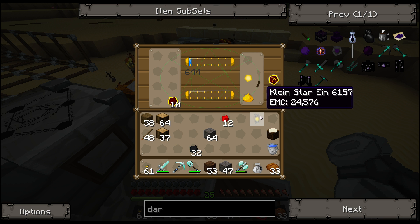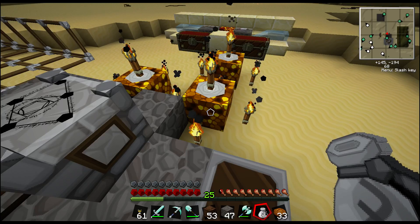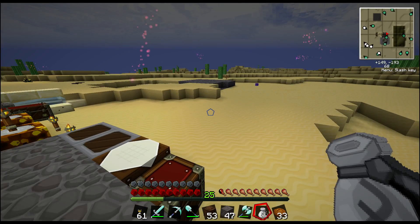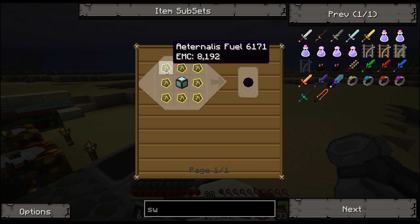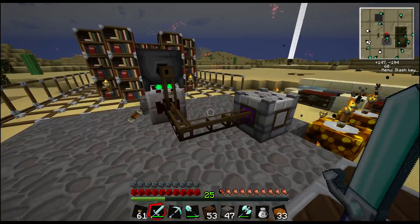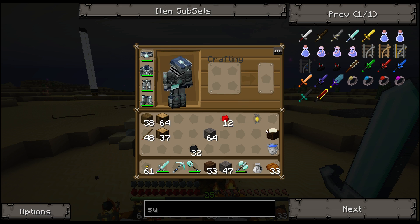The Kleinstar ein, even though it says EMC 24,000, I think the overall charge it can have is four times that. By charging it, by putting it in one of the EE2 machines like the energy collector, it builds that charge. And then by using it - the way you use it is simply by having it in your inventory while you use something like the Swiftwolf Rending Gale Ring, which allows you to fly. And while you're flying, you're using EMC from a Kleinstar.